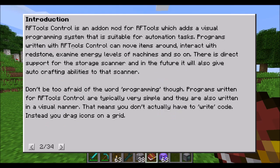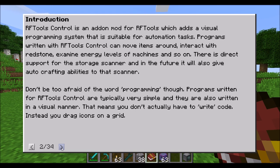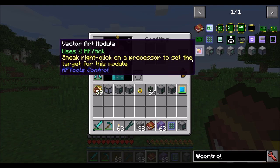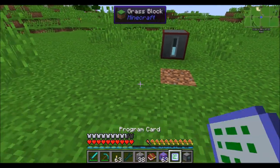Like all RF Tools mods, there is a nice little manual for you to flip through, and you can see RF Tools Control adds a programming system. One of the first blocks you're going to want to make here is the programmer, and then you're going to need the program card item. So let's go ahead and get the program card and the programmer and get started working.